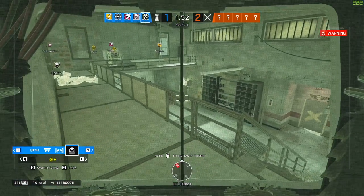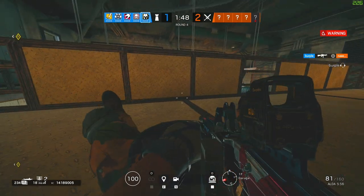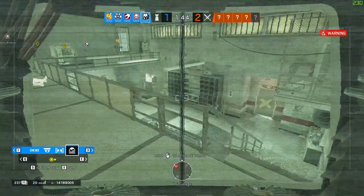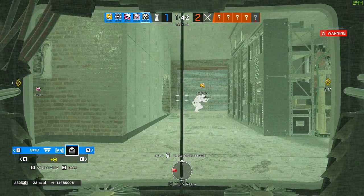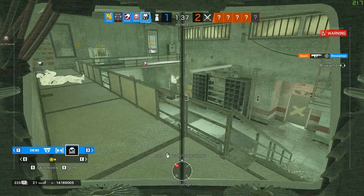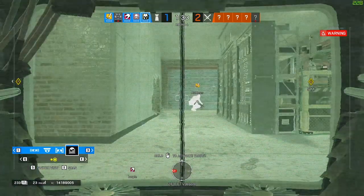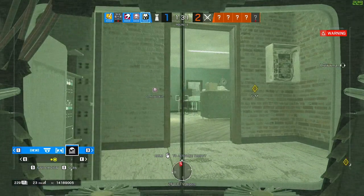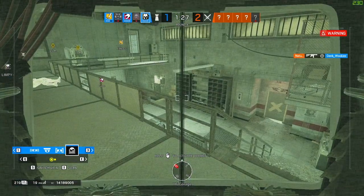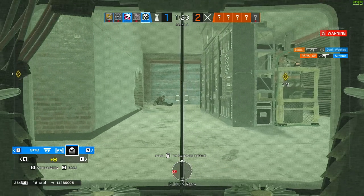As an anchor, do you need to be directly on the bombsite? Not necessarily. Anchors can sometimes play off site in rooms adjacent to the bombsite, but you typically want to make sure that you have a way to quickly and safely rotate back onto the bombsite. A good example of this is Maestro playing in Garage on Clubhouse. I'm holding in a safe position as I cannot be shot from below. I'm able to watch the push up my stairs on my camera, kill any drones that come up the stairs, and I have a quick rotate back onto the bombsite if necessary.